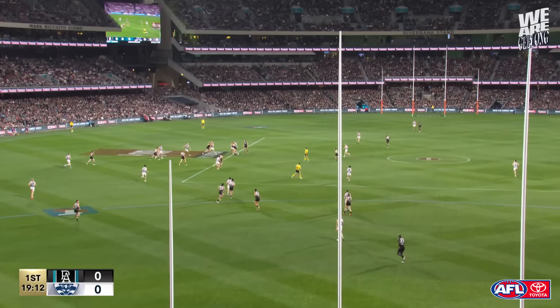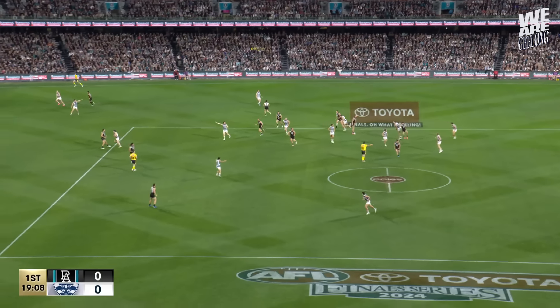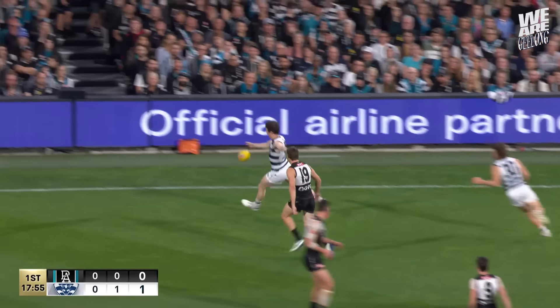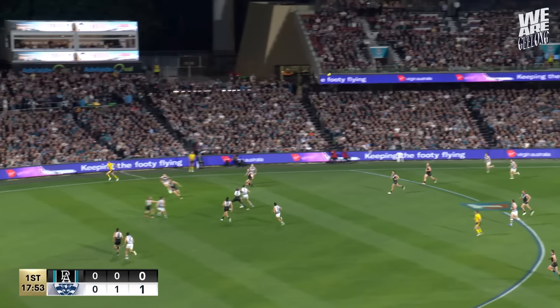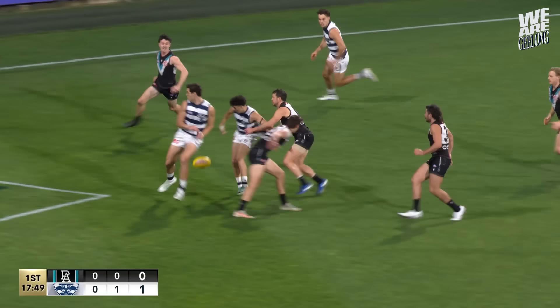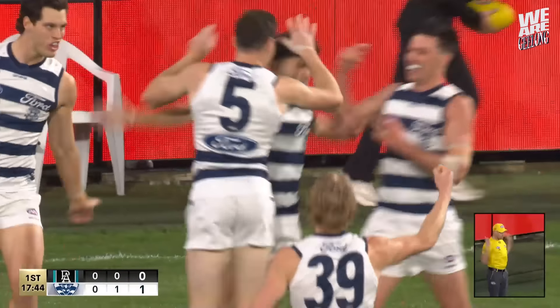Berne Jones finds the line of the centre square with the mark taken in front by the big fella in Neal. Shoots it out, Atkins to Holmes. Holmes sends the Cats into attack. It's over Cameron's head and gets to the back where Stengel wants a piece, tries to spin through — soccer's at home! What an opportunist he is!